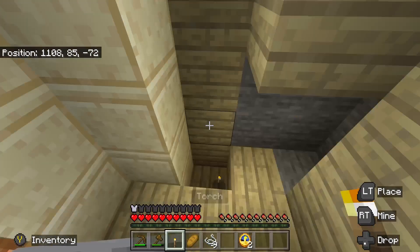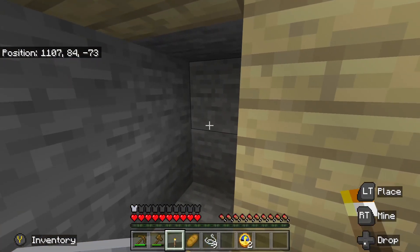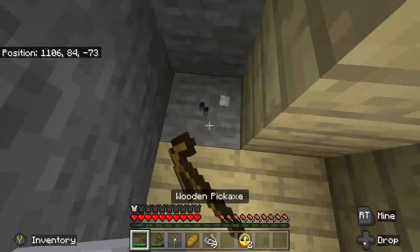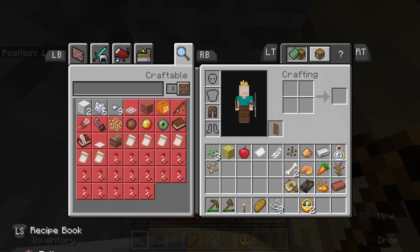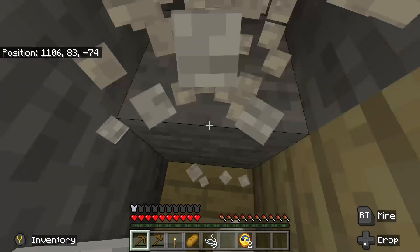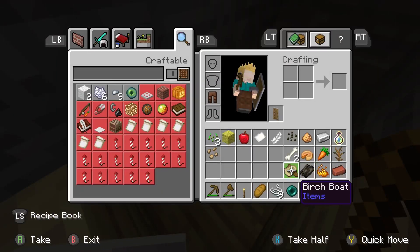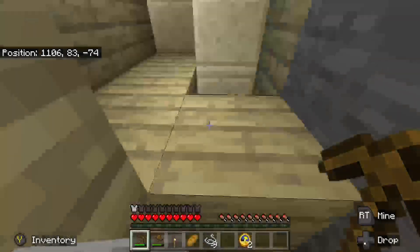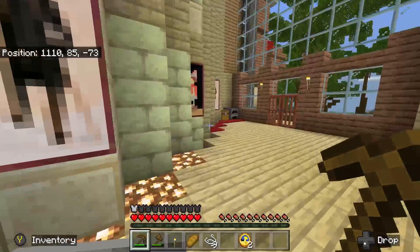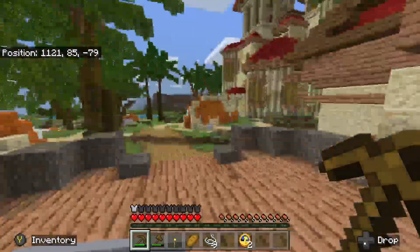I wanted to see what this gives me. We got an ender pearl - nice. Iron ingot, good. I was kind of hoping I could find some wood very quickly. Let's go and dig up some dirt or something. Let's dig this up - what does this give me? Another compass. Bucket of milk. Of water, nice.